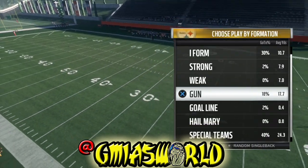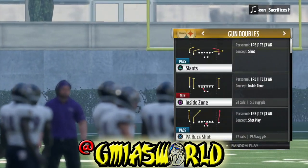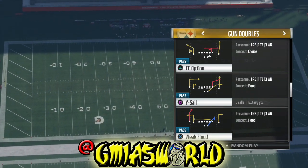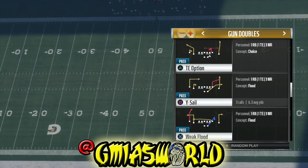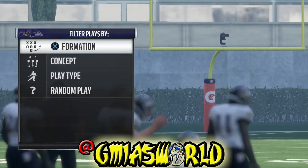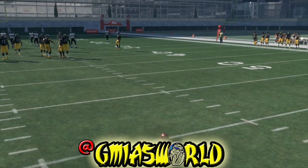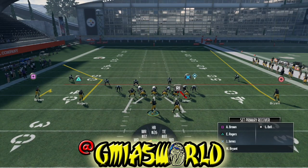So here we go. We're going to come out in a very simple shotgun play. We're going to use tight end option, where we see that the right side receiver is going on a streak. To move the ball back, you use the left trigger and down on the left analog stick. You see how Bryant is in a streak.